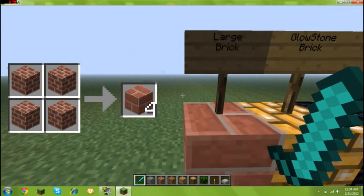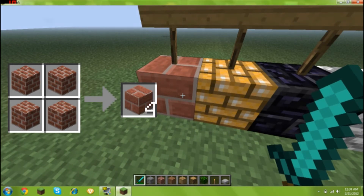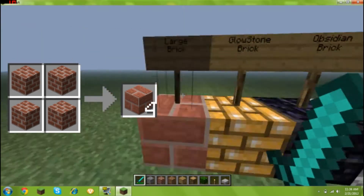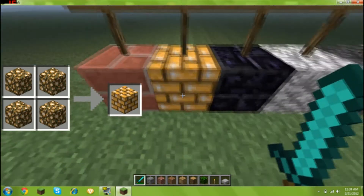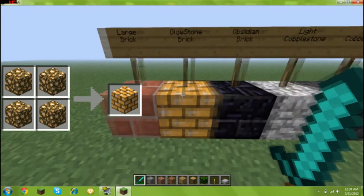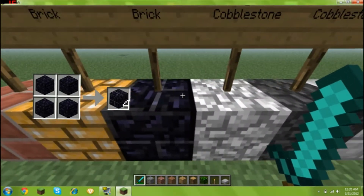The first thing we have is a large brick, which is like a stone brick except with brick colors, crafted with four bricks in a square. Glowstone brick is crafted with four glowstone. Obsidian brick is with four obsidian.